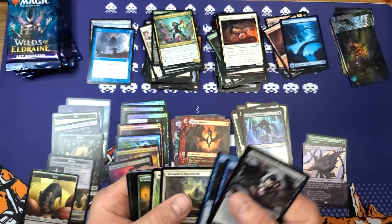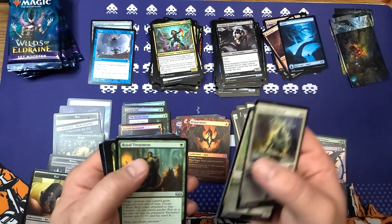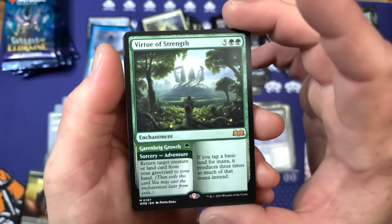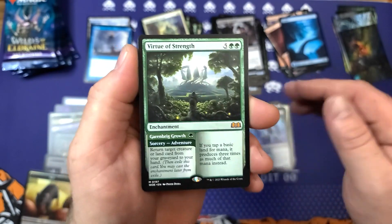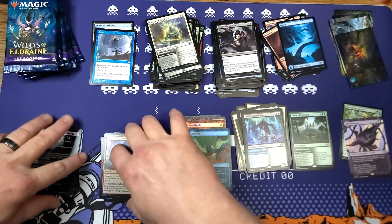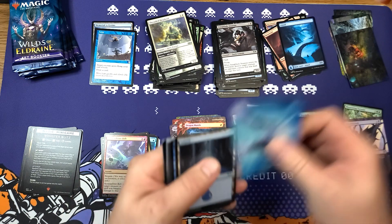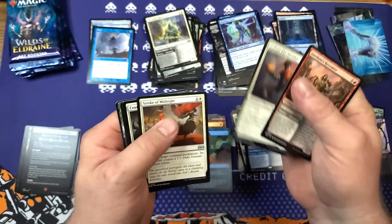Mana Flare — whoa buddy, that's cool! About to try the old goblin deck out on Arena and see how poorly it has aged — we'll see if we can get at least past bronze. Virtue of Strength for mythic number one in our second bundle! I guess we'll start our new mythic pile. Why am I spreading these out like they're important?